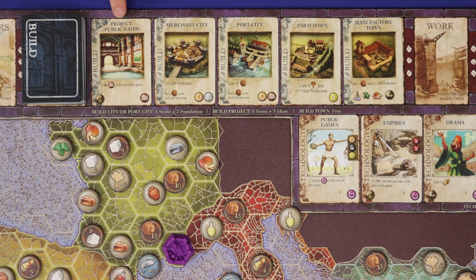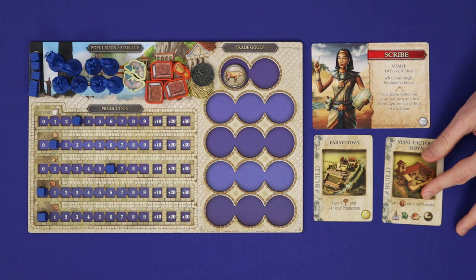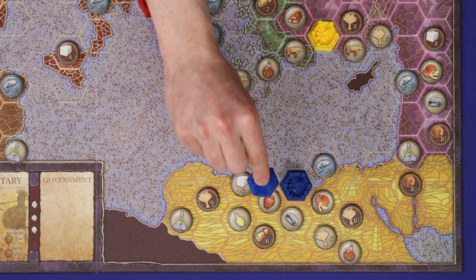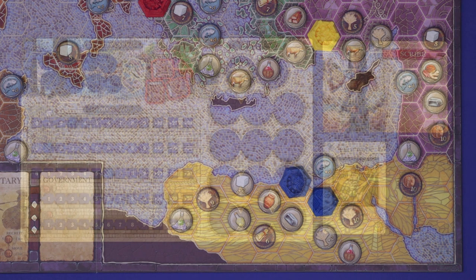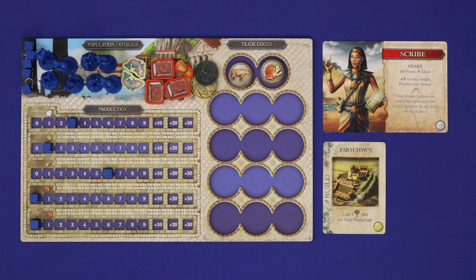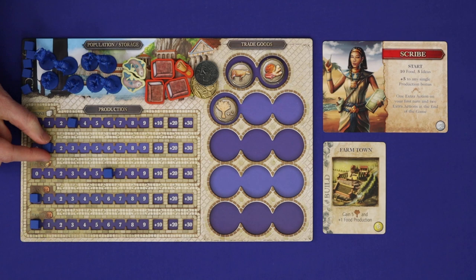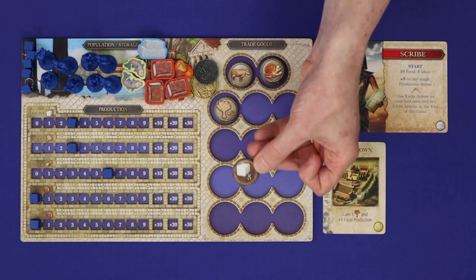There are three different types of cards you can build: towns, cities, and projects. Building a town is free — simply take the card and add it to your tableau. Farm towns gain you food; manufactory towns give you money and a way of earning victory points through trading. Either way, you now take the matching type of farm piece and place it on the board in any hex adjacent to one of your existing cities, excluding a port hex. If there was a token on that hex, you now take it. For a grey trade goods token, add it to one of your trade goods slots. If you already have one of that trade good, stack it on top — what you want is unique goods. If the trade good is the same as one of the main resources, you also advance your production based on the number. And if the tile is one of the brown cache tiles, you gain the matching resources to your storage before discarding it.